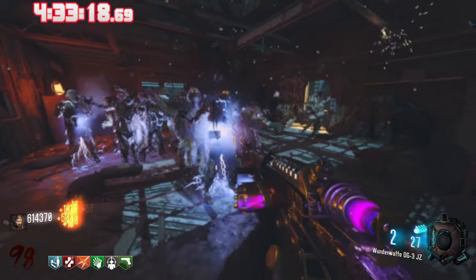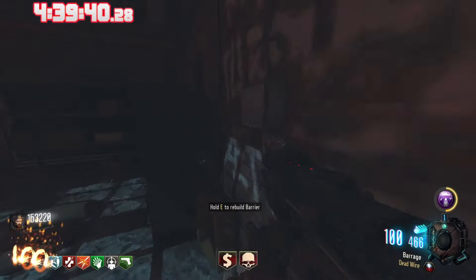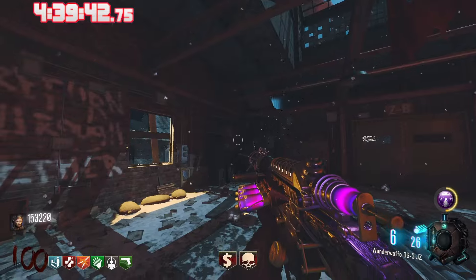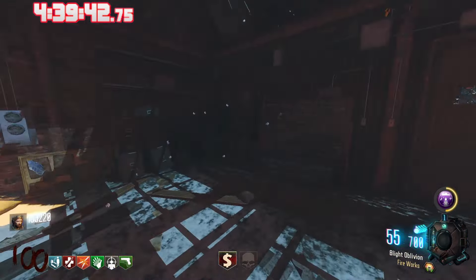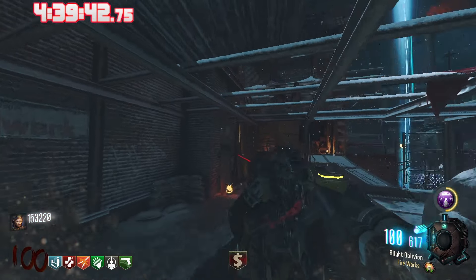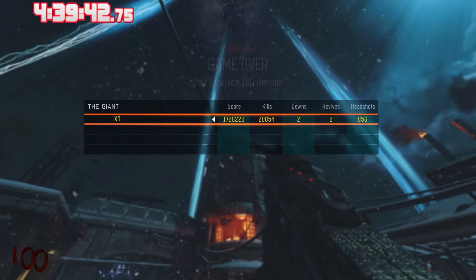I've done way worse stuff — like Nacht der Untoten round 90 for about 12 hours. Finally, we hit round 100 on The Giant in 4 hours, 39 minutes, 40 seconds. It felt so good to be done. I did fail a couple of times in the 80s, which really shouldn't have happened. But that was The Giant in 4 hours, 39 minutes, 42 seconds.